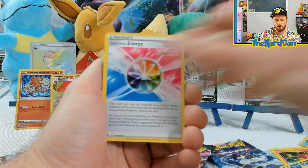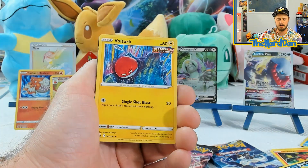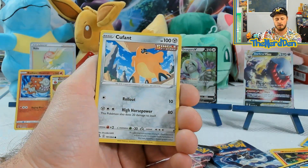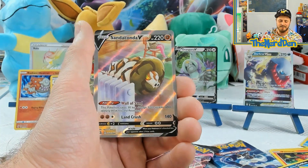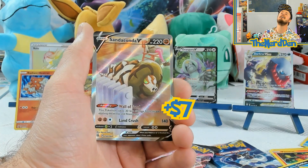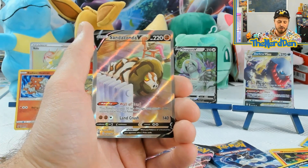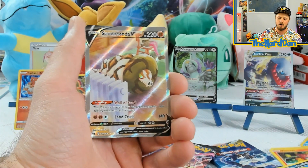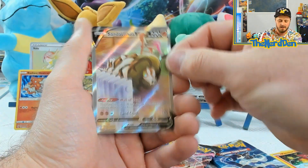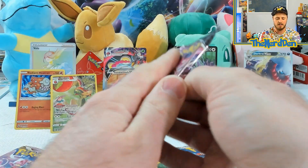Let's go. We got Energy, Turtonator, Pyukumuku, Shellder, Voltorb, Amoonguss, Copperajah, Gligar, Phantump, and a Sandaconda V alternate art. Oh my gosh. I cannot believe we are still getting hits. And I have not pulled this particular alternate art. Oh my gosh — can you believe it? These boxes are not to disappoint.